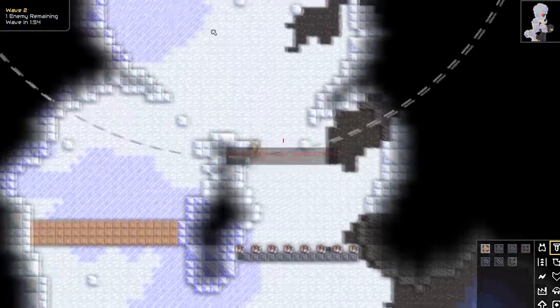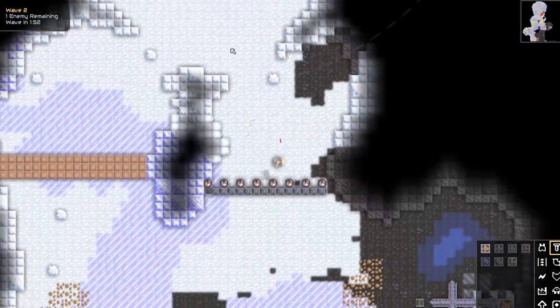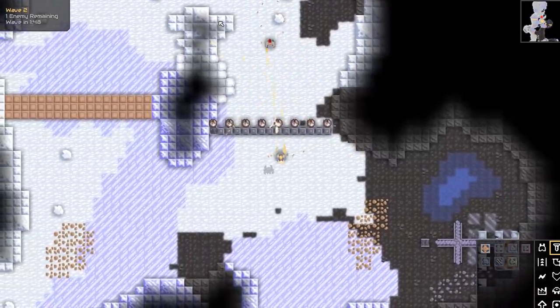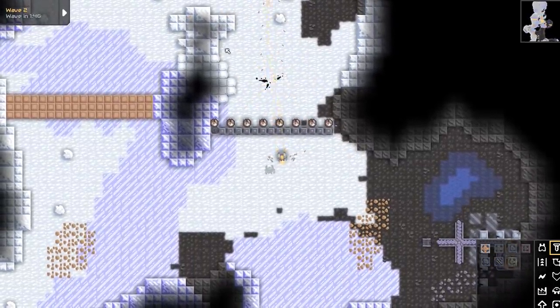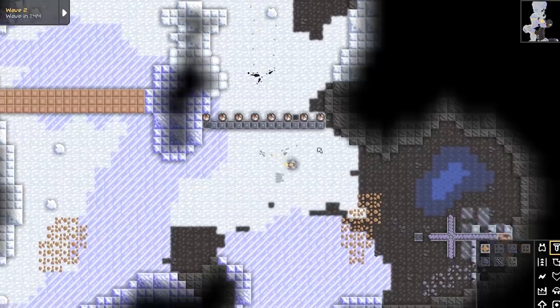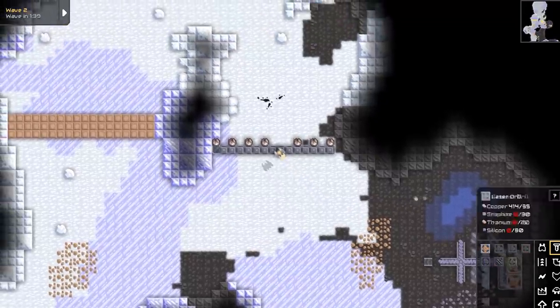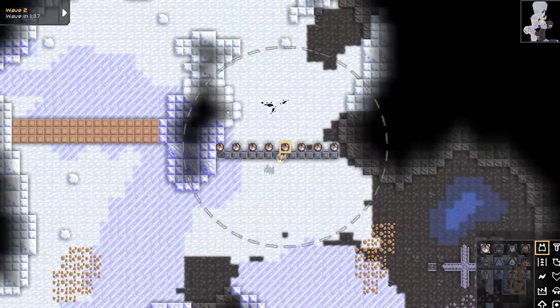You can see this guy here coming in. I'm just going to let this happen — you'll see him walk through and shoot all my stuff. I can shoot back but I can't take him out. There we go, he did some damage to me. I can just sell off a damaged structure and put it back, and now it's full health.